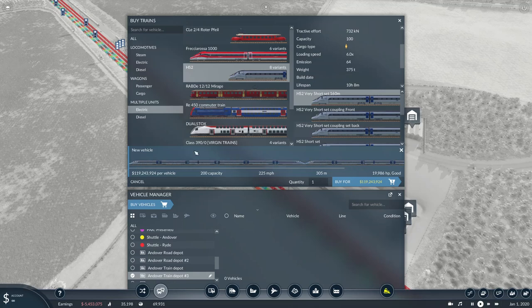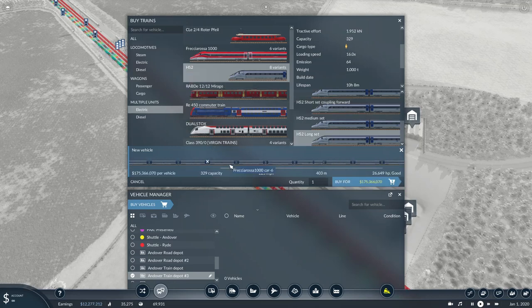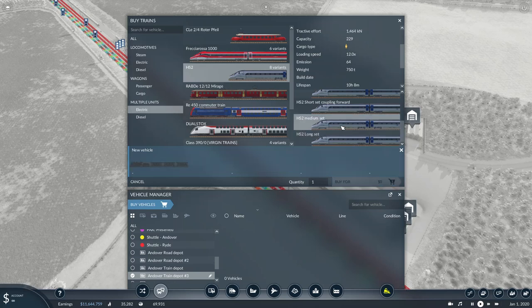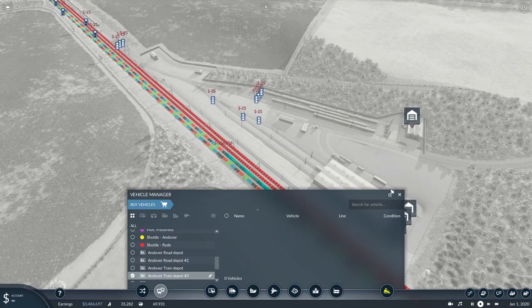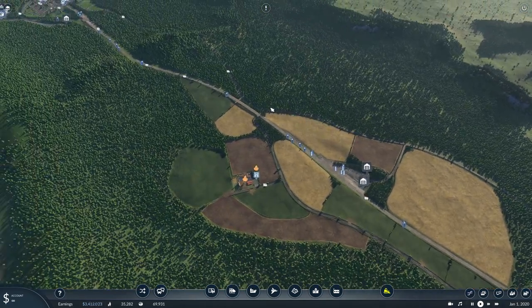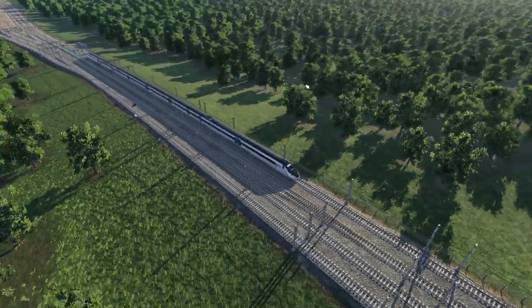The HS2 consists will be formed of two 200-meter sets to make a 400-meter set in real life, but vanilla stations are only 320 meters. There's also a 200-meter set that better replicates the real-life formation, and a full 400-meter set. The captive HS2 sets will likely be formations of two 200-meter sets. It's just great to have these available to use on the HS2 network I'm currently building. I'll leave you with the HS2 unit - until next time, bye!